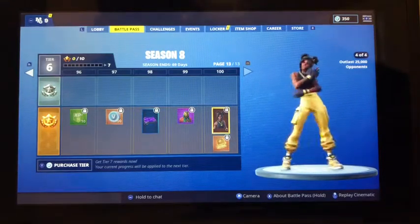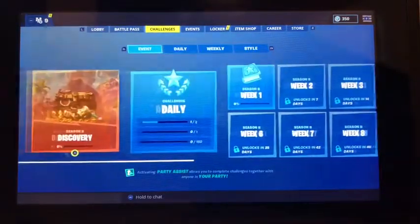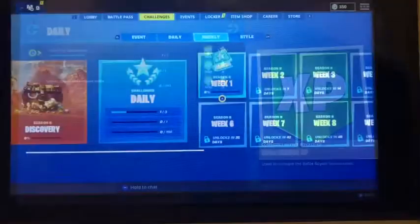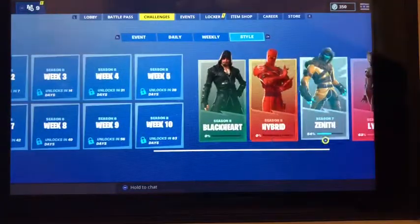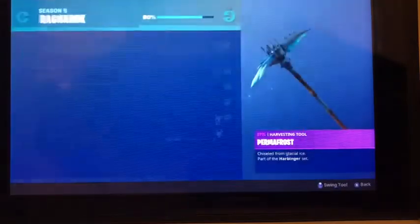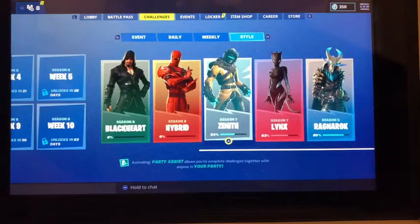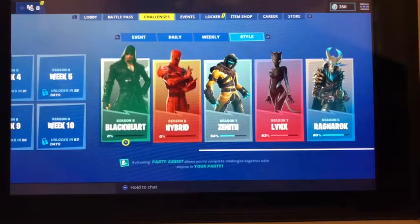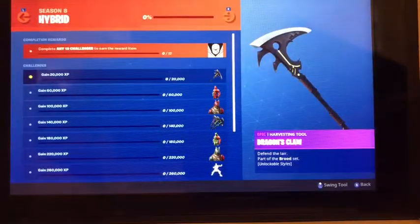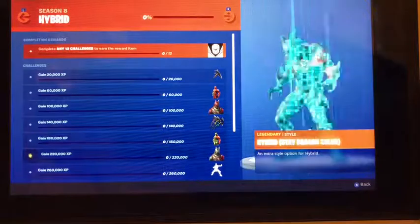Let's go over to our locker and see what we've got so far. I think they changed the challenges — we've got daily challenges. You've got the challenges for the different skins — there's the Ragnarok challenges here, I still got one more to do. The Lynx, Zenith, Hybrid, and Blackheart — these two are the new ones. We've got a pickaxe for him, and different colors for the pickaxe. That's also awesome.